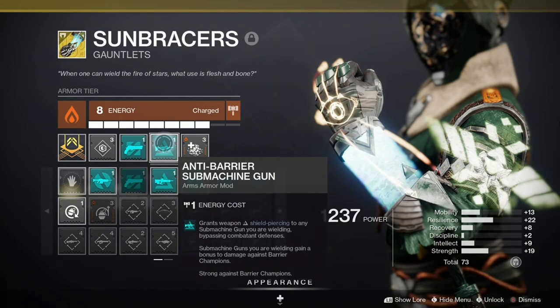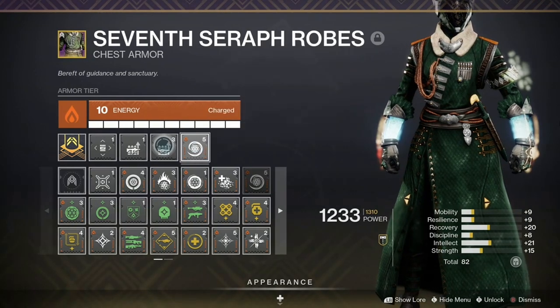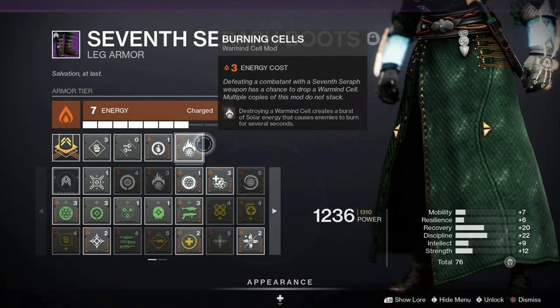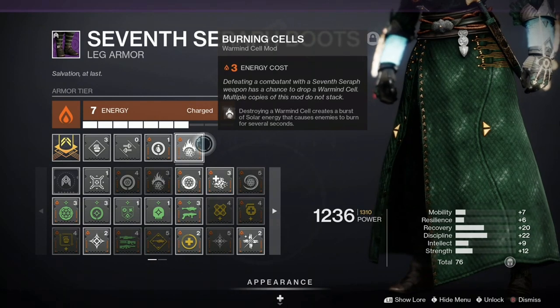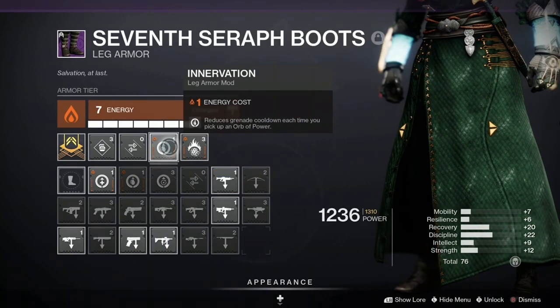The robes have the Rage of the Warmind mod, which adds additional solar damage to exploding Warmind Cells, along with Linear Fusion Reserves, which allows us to carry even more Sleeper Simulant ammunition. Next we have Burning Cells on the leg armor, which makes Warmind Cells explode with solar damage and applies burn effects to everything it hits. We also have Innervation, which gives grenade energy every time we pick up an Orb of Light.